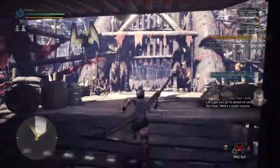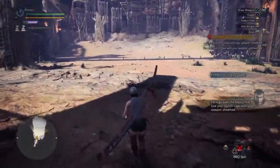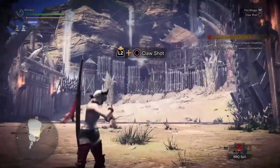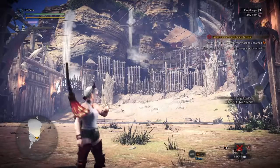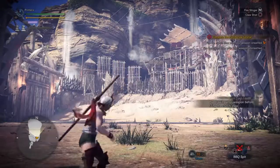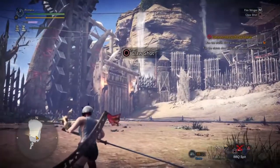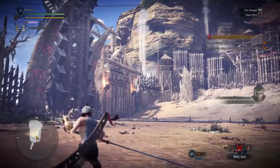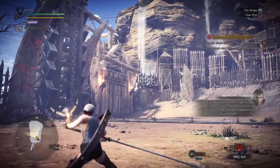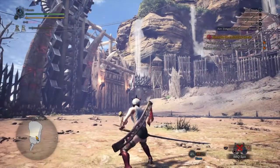Let's get you up to speed on using the claw — here's a crash course. Let's go over the basics first. Use your clutch claw with your weapon sheathed. Nice work. You can fire your claw with your weapon drawn as well — try drawing your weapon before firing the clutch claw. Nice work. Each weapon handles slightly differently, so make sure to put in enough time with each weapon to get fully accustomed.